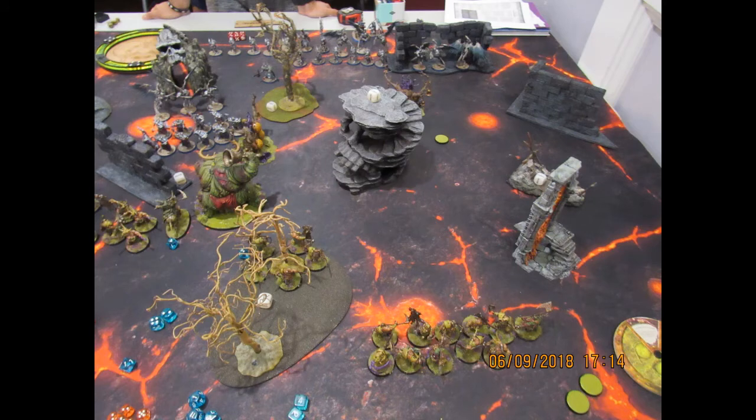The green is the actual objective marker that came down. This is me remembering to actually put my Blight Kings on the board along with Gutrot Spume — they end up not doing a lot of good for me during this game.